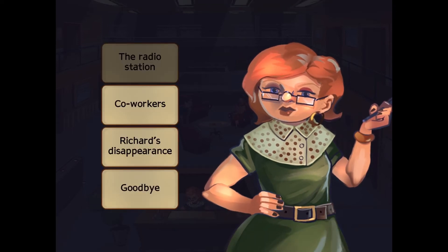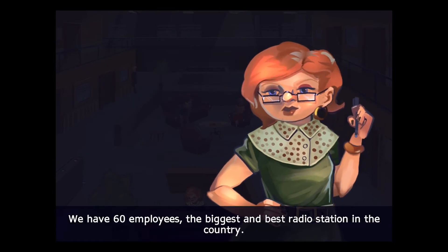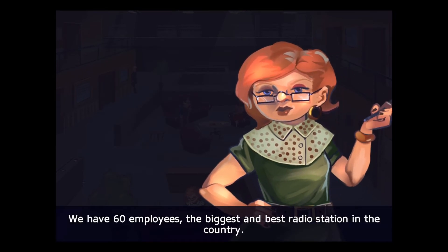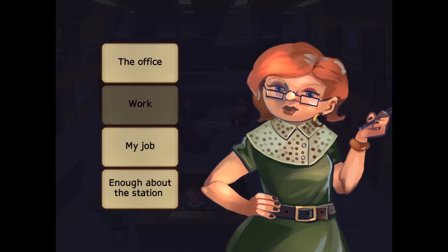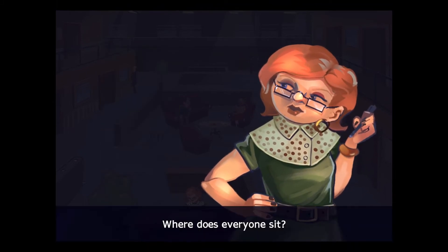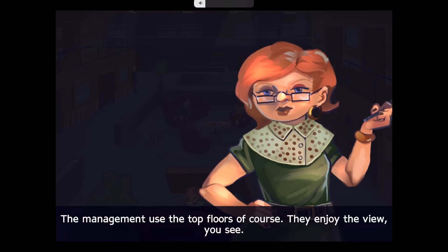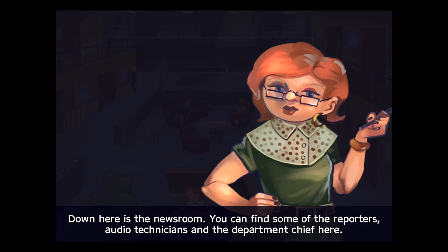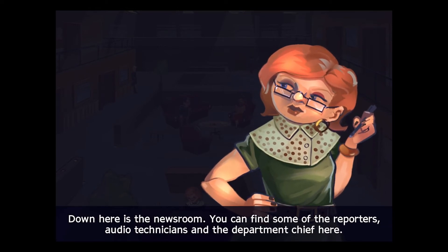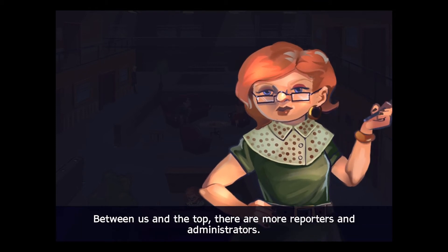The radio station. How many people work here? Well, we have 60 employees. The biggest and best radio station in the country. Where does everyone sit? The management use the top floors, of course. They enjoy the view. Down here's the newsroom. You can find some of the reporters, audio technicians, and the department chief here. Between us and the top, there are more reporters and administrators.